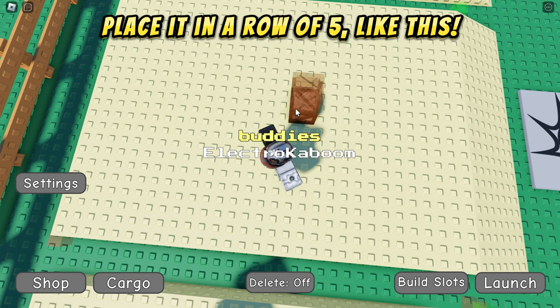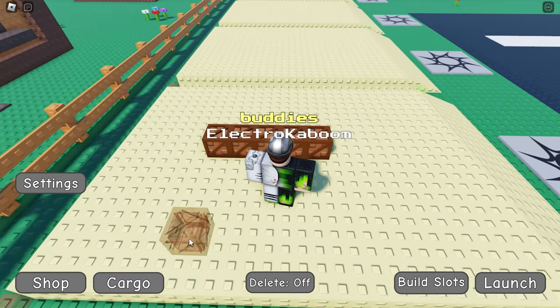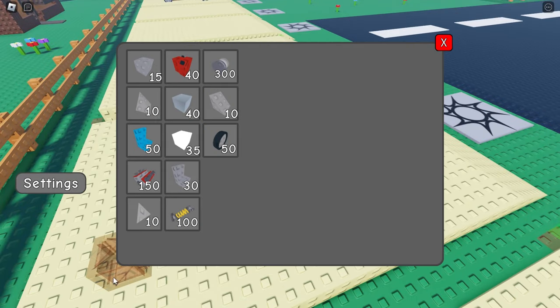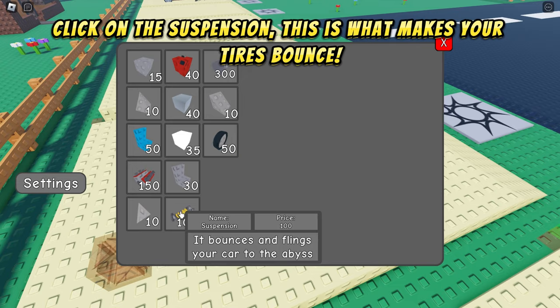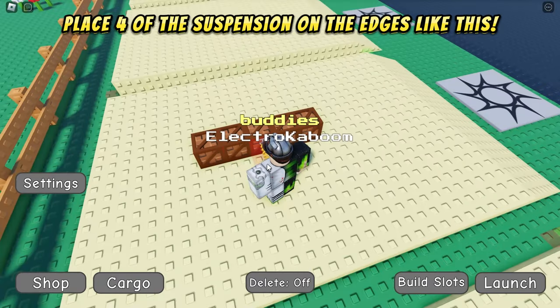Place it in a row of five like this. Next, go back to the shop and click on the suspension. This is what makes your tires bounce. Place four of the suspensions on the edges like this.